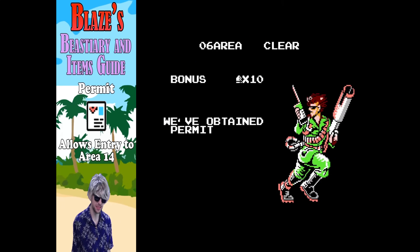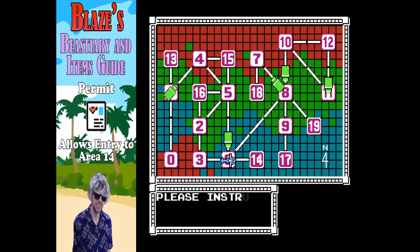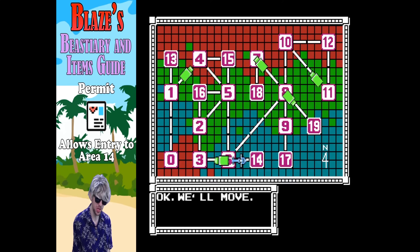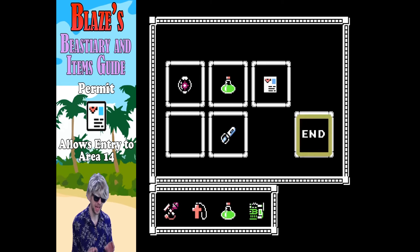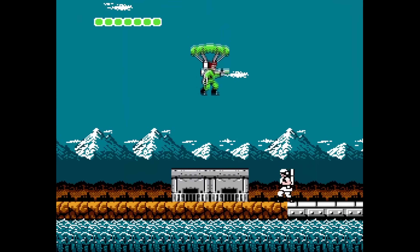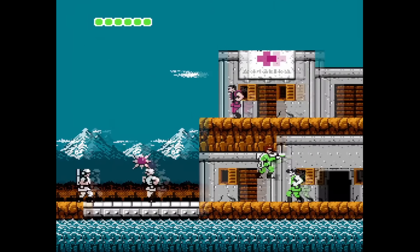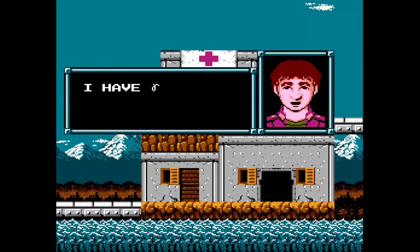And another item. Blaze? Alright, the permit — we need this. It's another single use item to get into the neutral area fourteen. Make sure you equip that before you go in. And just as importantly, when you're going to the next area after that, make sure you have your energy recovery equipped once again. Another one of those items which literally only has a single level of use — can't get in without the permit, so make sure you equip that.